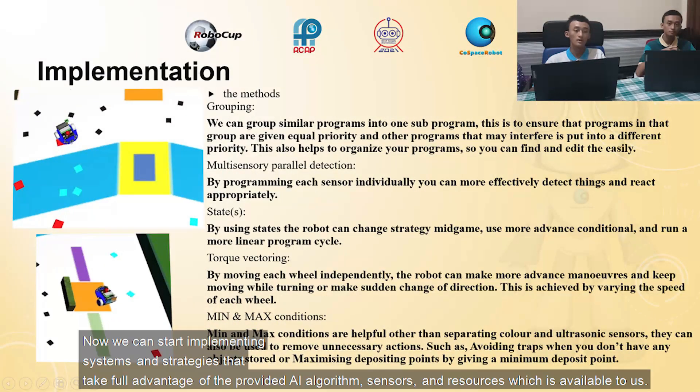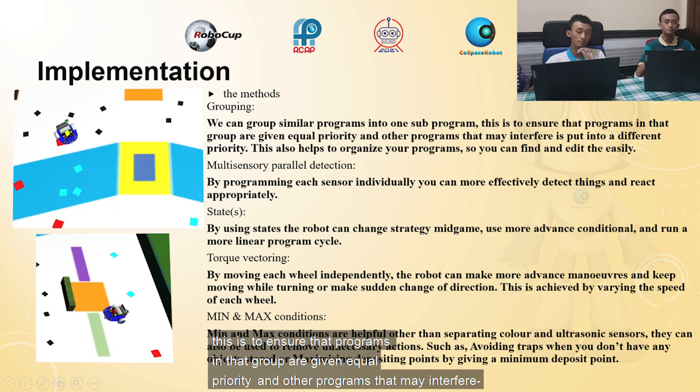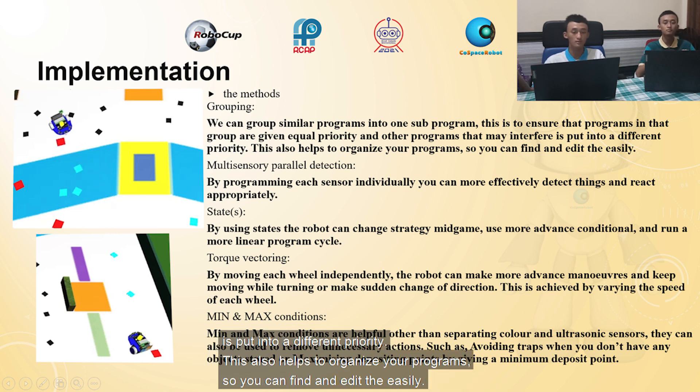Now we can start implementing systems and strategies that take full advantage of the AI algorithm, sensors, and available resources. The first system is Grouping — this describes grouping similar programs into one sub-program to ensure that programs in that group are given equal priority, and other programs that may interfere are put into a different priority or group.